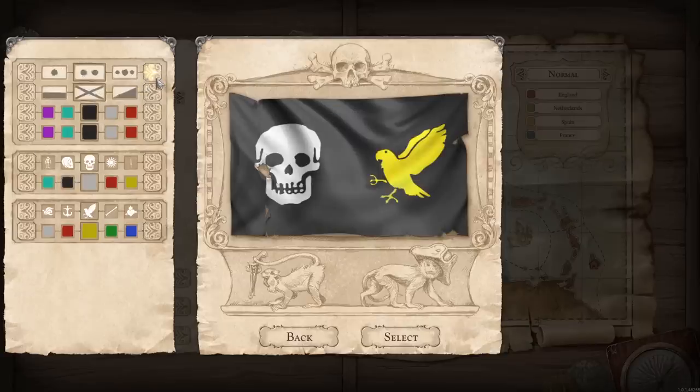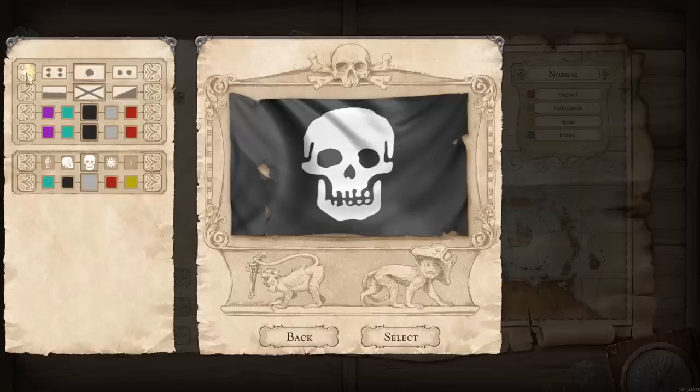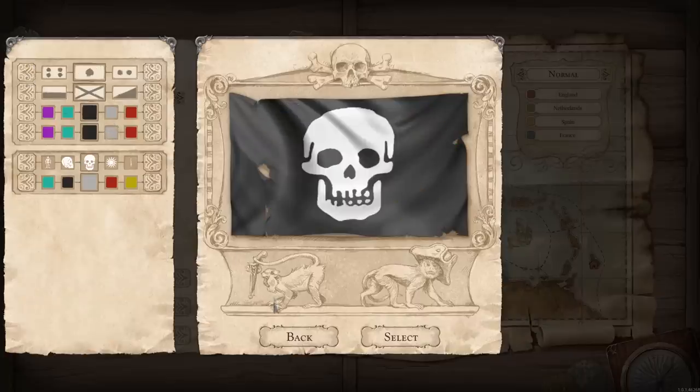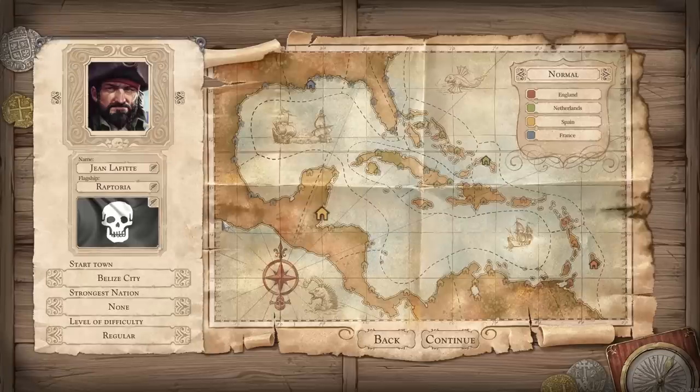We can also change the colors, so that's pretty cool. We can change it to one, two, three, or four logos — whatever we want to do. Lots of customization options for your banner as you fly it high above your ship. This is when you're raising the skull and crossbones — when you're not in stealth mode anymore and you're about to go in for a strike.